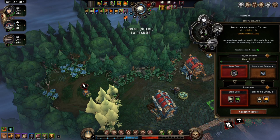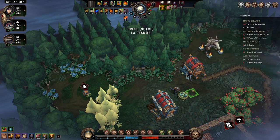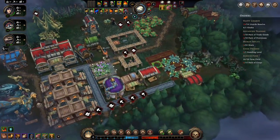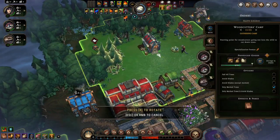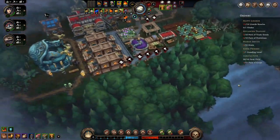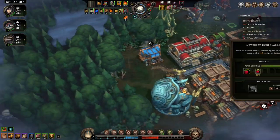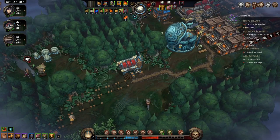It will give us veggies — awesome, we need workers. Come get veggies please. We need more rocks. Let's get into the next glade to see if we get some rocks. We'll wait for the trader to come to town — maybe we can get some rocks.